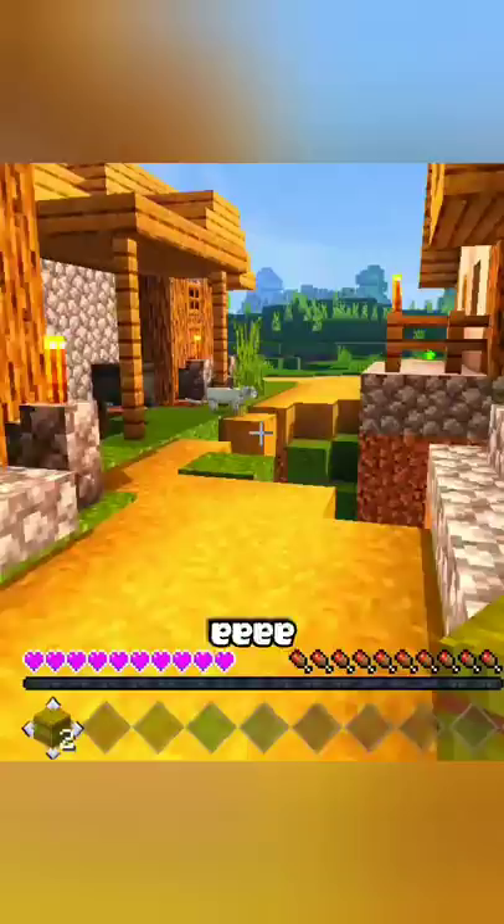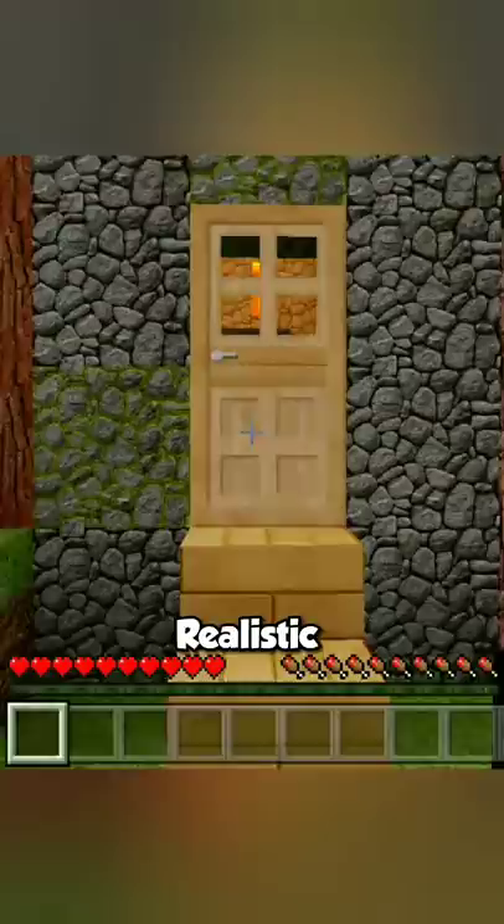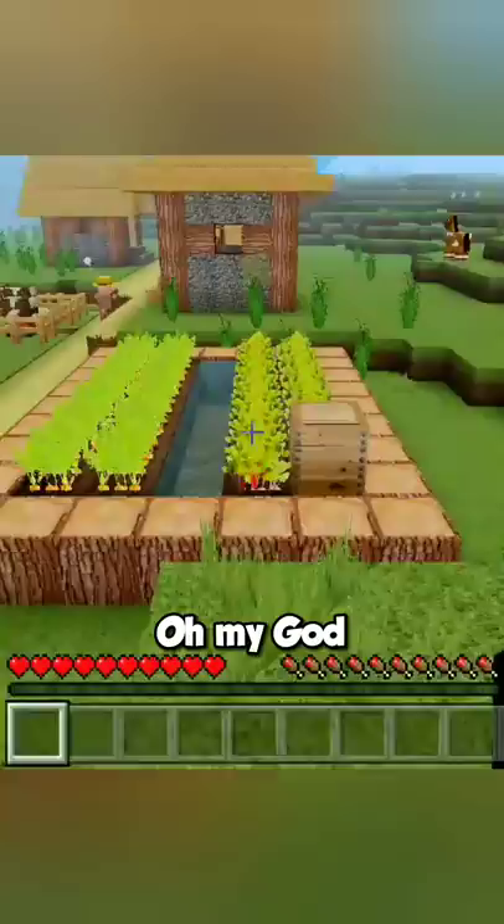Nether portal — I am going to the Nether. Oh, that's great. I just found a piglin. Blood — where did you come from? Nice and realistic. Look at these houses. It's fun to throw the villagers into the lava.